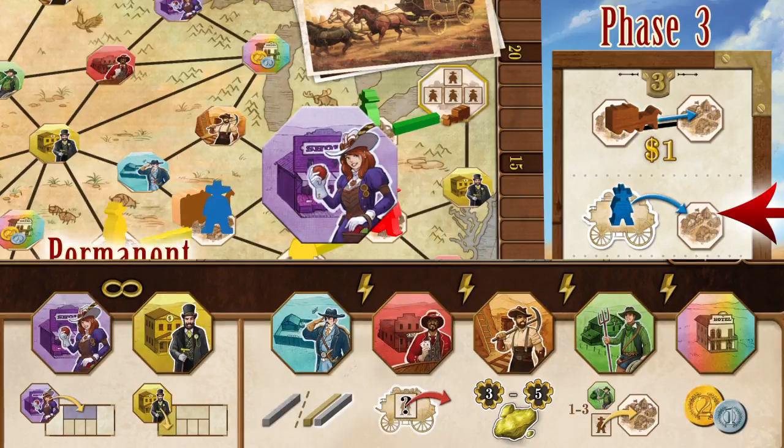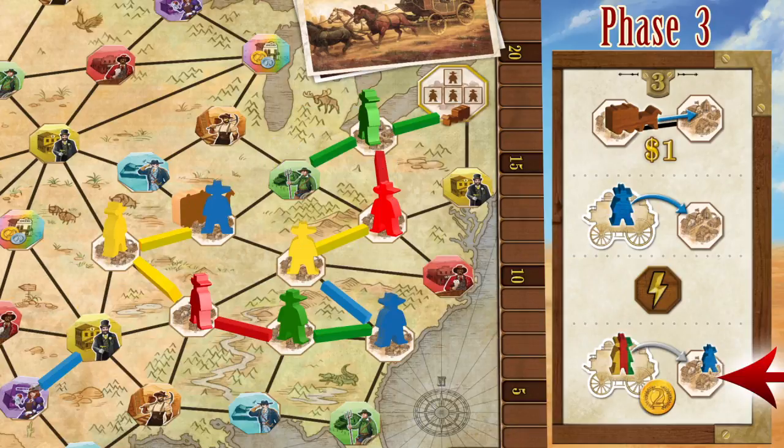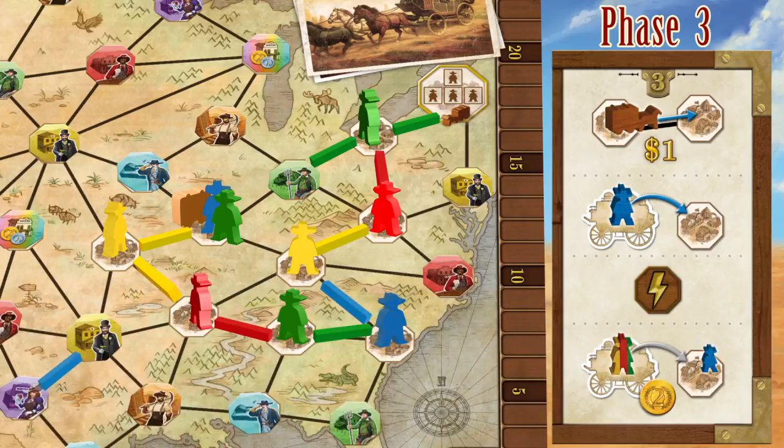Some of these tokens give the player a permanent special action. Some give the player an immediate special action. Step 3: one other player can add a Pioneer to this spot. In clockwise direction, the active player asks each player if they would like to place a Pioneer in this city. Once a player says yes, no other players are asked. It is possible for all players to pass on this opportunity.